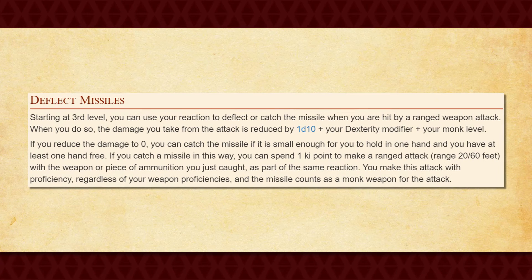You also get Deflect Missile at third level, which allows you to use your reaction to reduce the damage that you receive from a single ranged weapon attack. The reduction is determined by 1d10 plus your Dexterity modifier plus your Monk's level, and if you happen to reduce the damage all the way down to zero, you can actually catch the projectile and then use a Ki point to throw it back as an attack as part of the same reaction. Wow, talk about stylish! Not only is the return attack quite useful, but the damage reduction is also quite nice. All in all, this is a really fun feature to have.